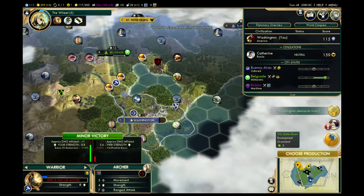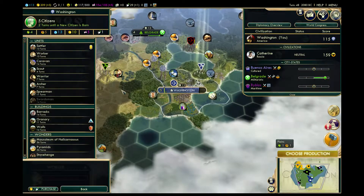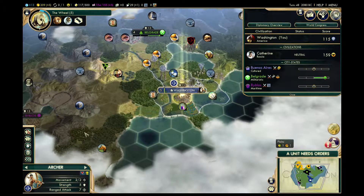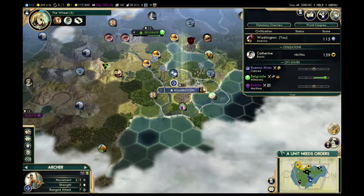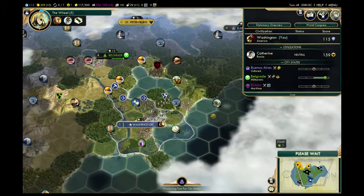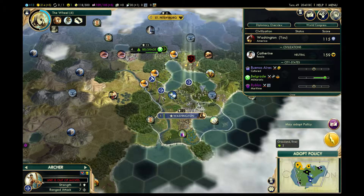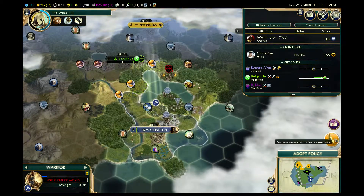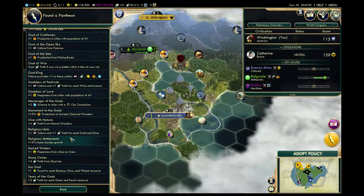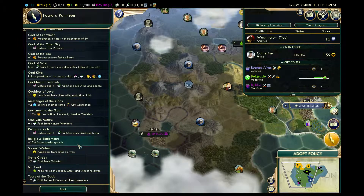I want to take out this before anything else. Six turns to growth — I will put down a forest, make a third archer. Actually let's make another warrior. Pantheon, cool! So we've got the option of getting faster border growth. We don't have gold or silver. Quarries — I could eventually get those once I get this, but it's a gamble because I'm not guaranteed to get those.